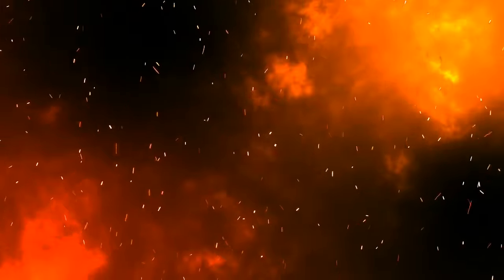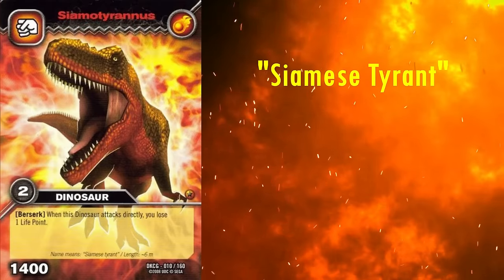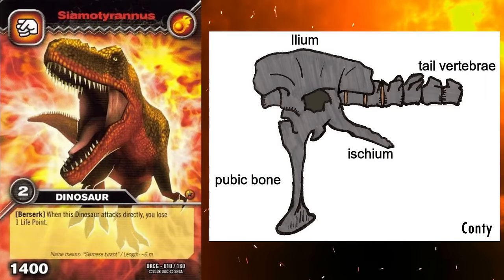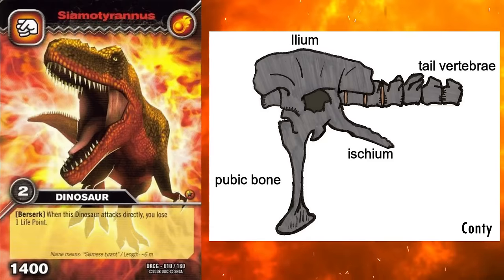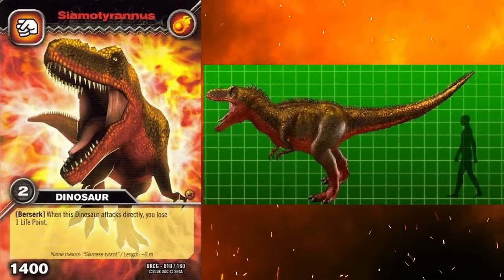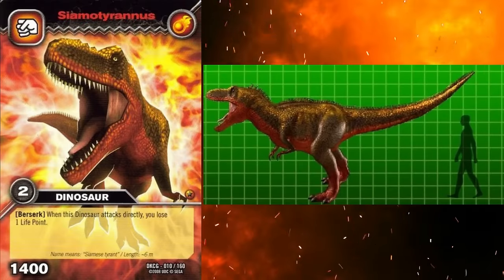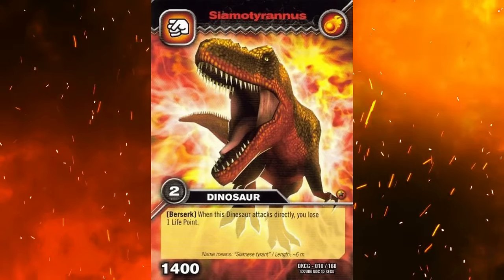The final fire dinosaur is an enigmatic genus, Siamotyrannus. Its name means Siamese tyrant, as it was discovered in Thailand in rock dated to the early Cretaceous, roughly 133 million years ago. It is very fragmentary, only known from a single specimen consisting of some hip and tail bones. It was first thought to be a tyrannosaurid, however its classification has shifted several times since its description in 1996. It is reconstructed here as a tyrannosaurid, however due to it being so fragmentary, it is next to impossible to critically evaluate the accuracy of this model. But considering how much older it is geologically than all known tyrannosaurids, this reconstruction feels very doubtful.